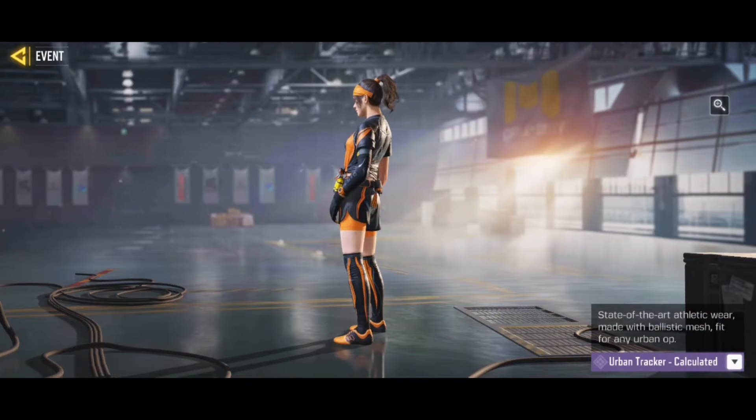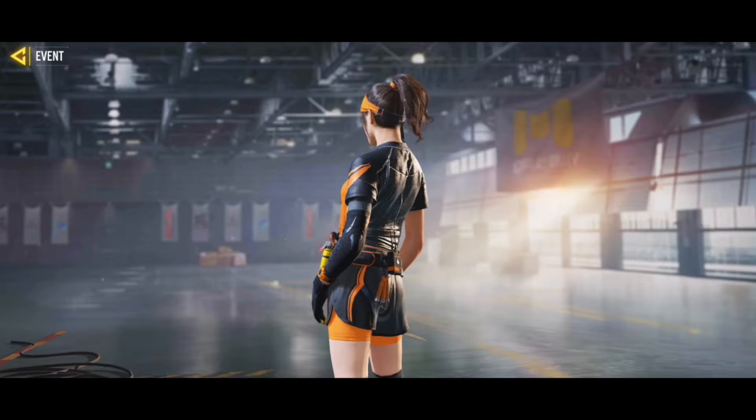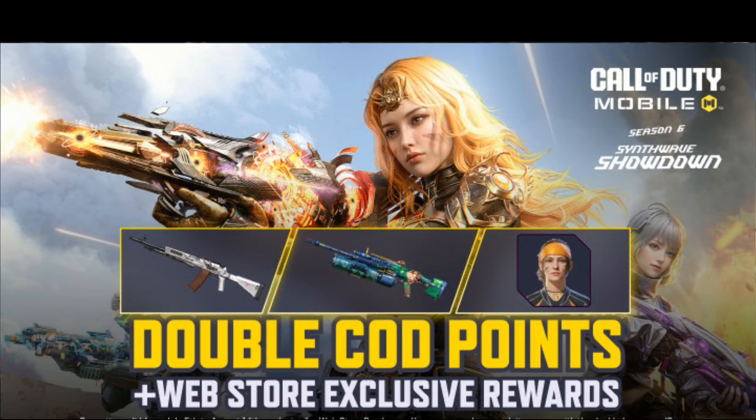Now let's talk about the new Urban Tracker Calculated character skin. If you want to unlock this skin, then you have to purchase the 8000 COD Points bundle in the 2x CP event from the COD Mobile CP web store.